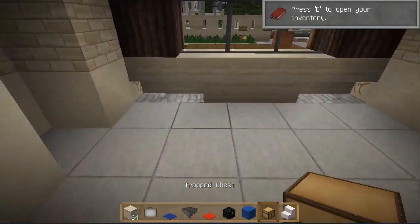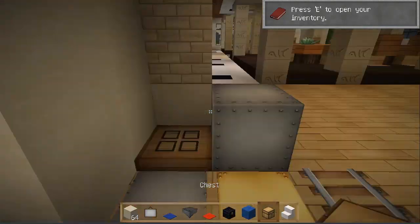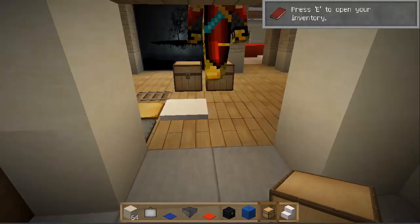And I'm going to go for some chests over here as well. One, two, three. These are the trapped chests. And if you put the ordinary chest in between them, it goes like that.